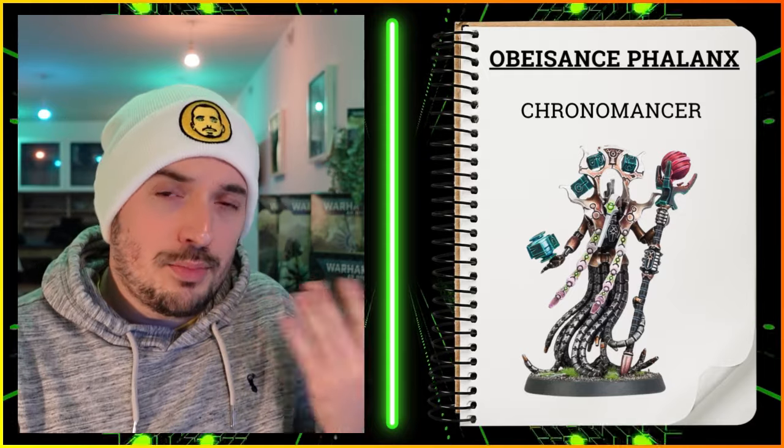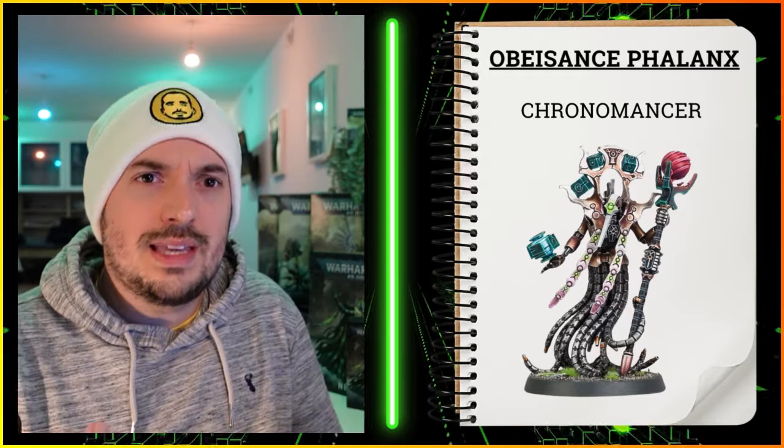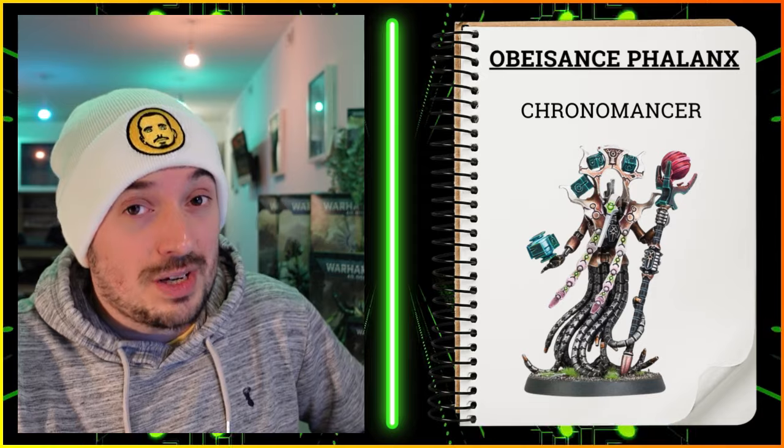The Chronomancer is my next pick, for a few reasons. First, it gives the unit a minus one to hit for opponents targeting them. Second, you're moving after firing as just mentioned. Third, there's a stratagem for five-plus critical hit rolls — you don't need to apply it to the Chronomancer itself, but with the stratagem on the unit and a Chronomancer in it, you're getting the buffs a Plasmancer would provide plus the Chronomancer's own buffs — kind of getting two for the price of one for just one CP. It's also a method of getting a second enhancement into the unit.